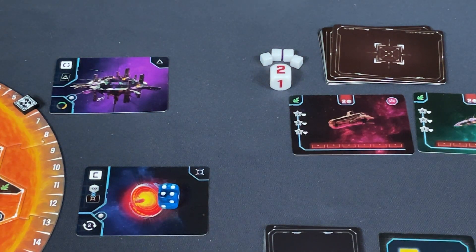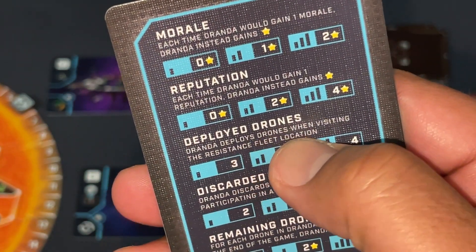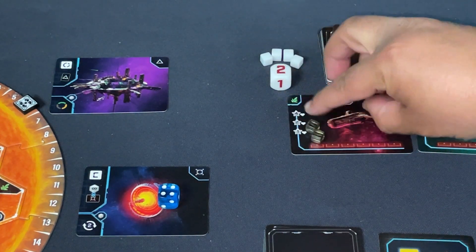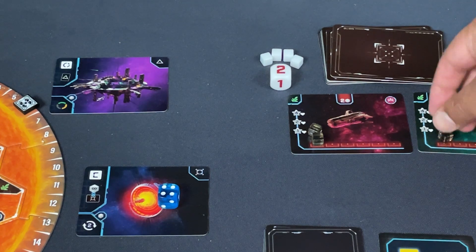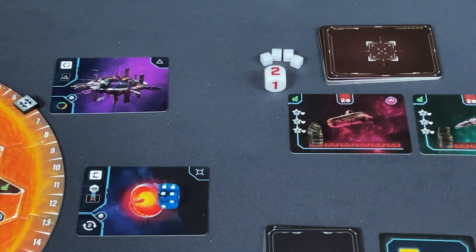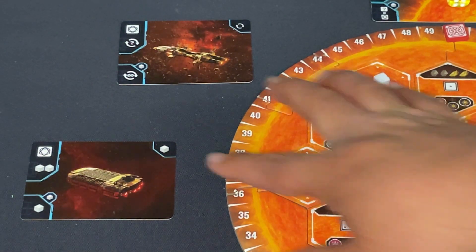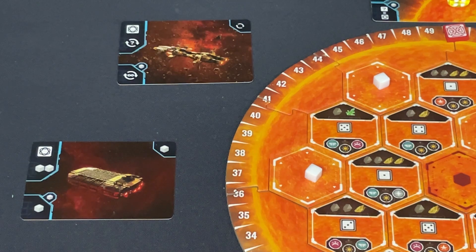At difficulty four, the bot deploys drones up to the strength of each individual ship. In this case that's two, so it moves to the next ship and claims both. Two spots on the board deal with drone manipulation: one lets you fabricate two drones, and if you place a drone there you get a third. I'm going to the drone refresh spot instead.